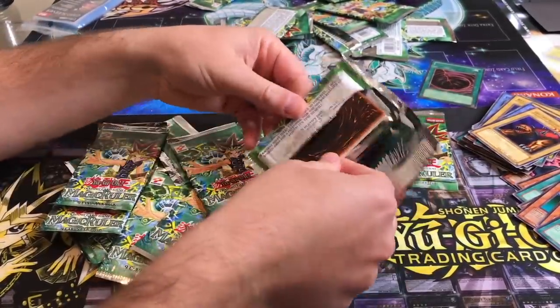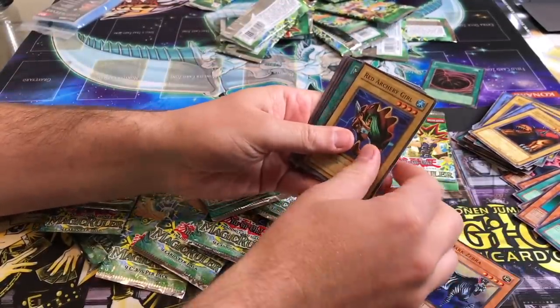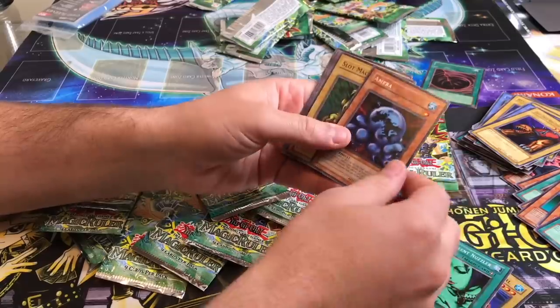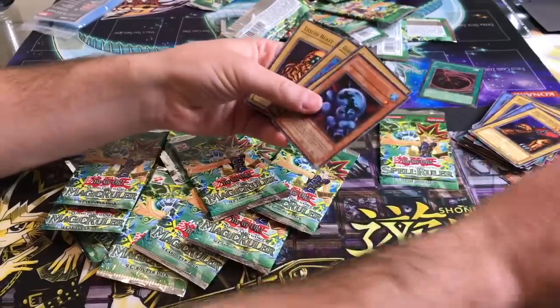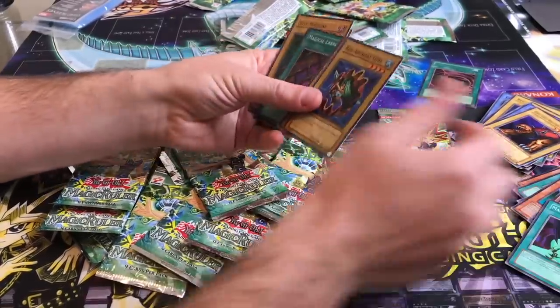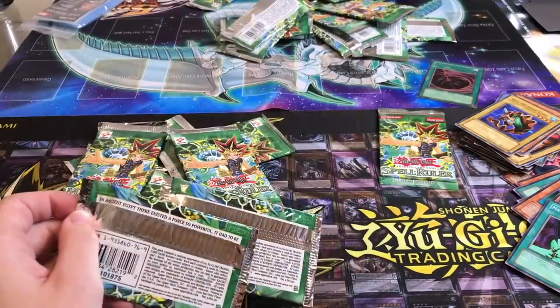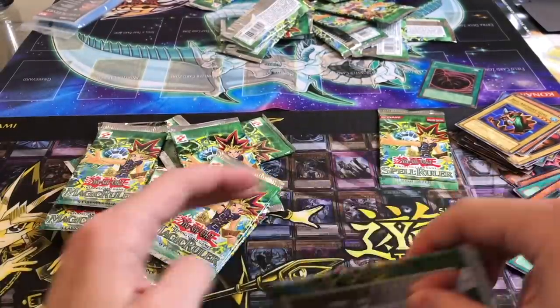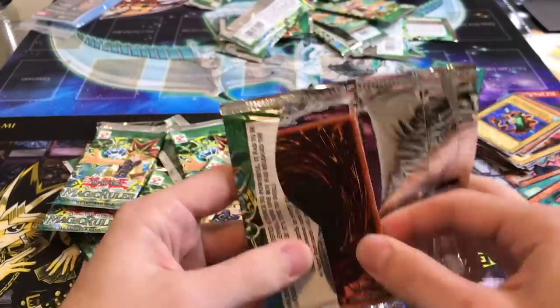I might play him actually. Amoeba — I don't know what that does. I got a Labyrinth Wall — that's definitely going to get played. All right, so we are at seven packs — five packs left each. We got two Ultras, so we got our Ultra. Yeah, that's pretty good.